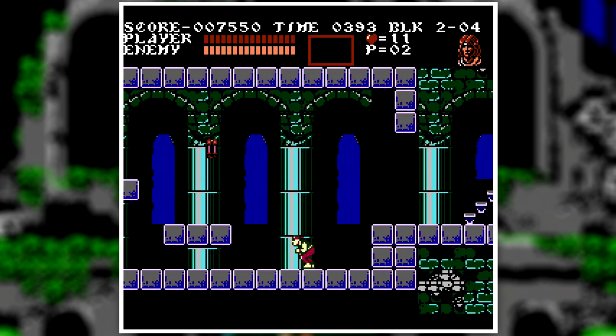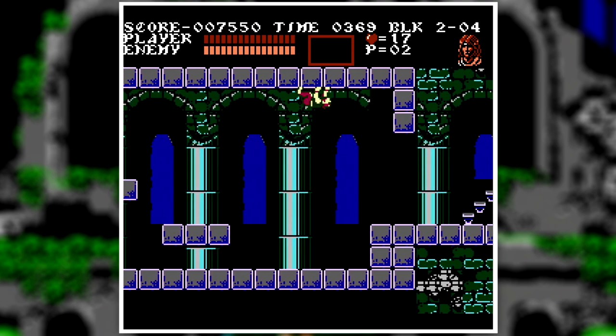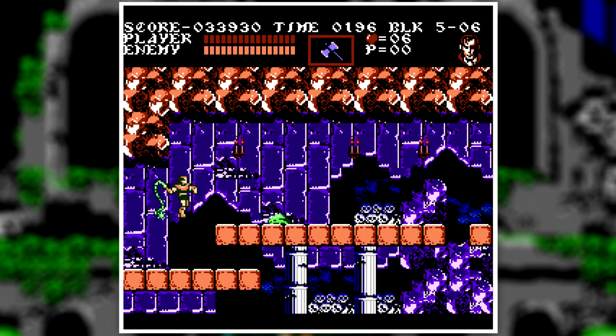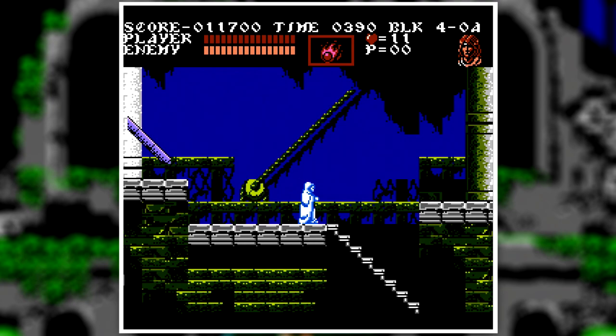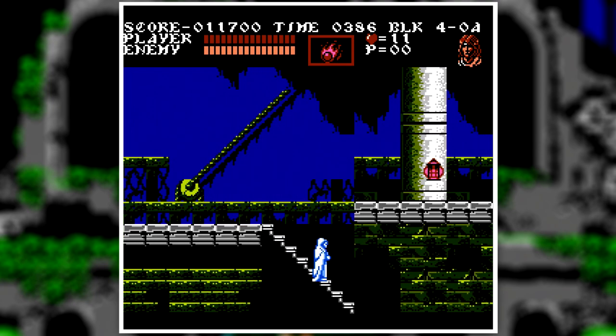There are three characters: Grant, Sypha, and Alucard. Every single one has unique abilities, items, and different play styles. You can only have one in your party at a time, so when you find another character, you can either keep the one you have or switch it out for a new member. You can switch between these characters at any time by pressing select, but I didn't find myself using them that much. It's a cool mechanic, but I never felt like they were useful — and most of the time I forgot I had them.